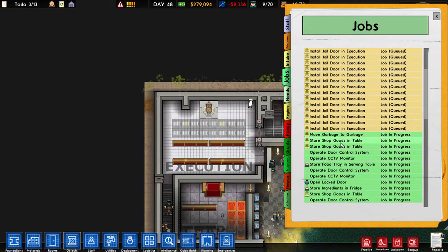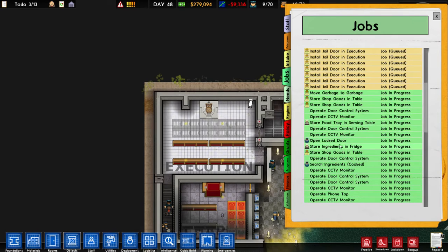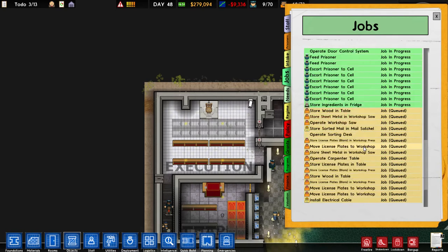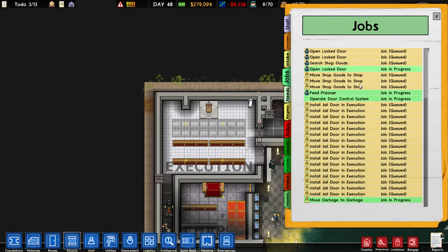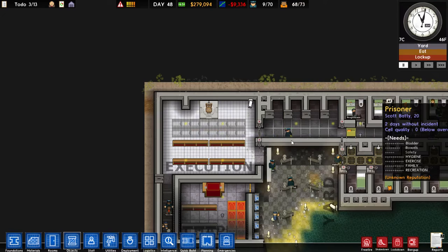So we've got our workmen — not everybody, some are moving garbage, some are storing goods on tables and doing other things. Our jobs we've just added have been queued up, and usually you'll have to wait for them to come along and complete these jobs.